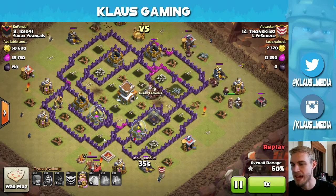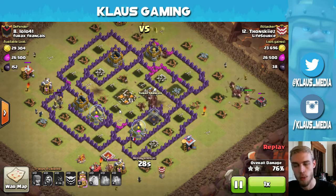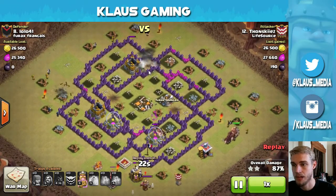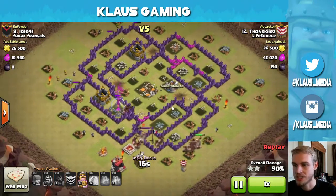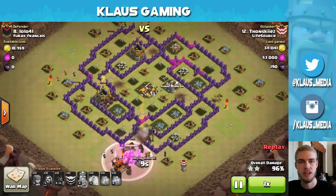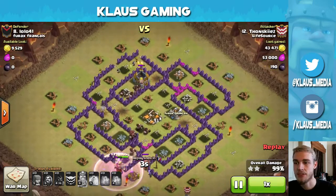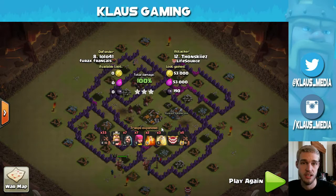This base was primed and ready for a Hog attack — you had some clear paths. This is actually the base I attacked as well. I used his strategy just to practice, to get a feel for when to drop heals. Good job, Thon. Giant Bomb — well, it only took out maybe four or five Hogs, so we're okay. That was the third Giant Bomb. Predictable Giant Bomb placing. This base was very symmetrical — easy to path for and predictable. An anti-three-star base is going to be unpredictable, have a ton of Giant Bomb spots, and be very difficult to deal with. But Thon — three-star attack on their number eight, reaching up four ranks.